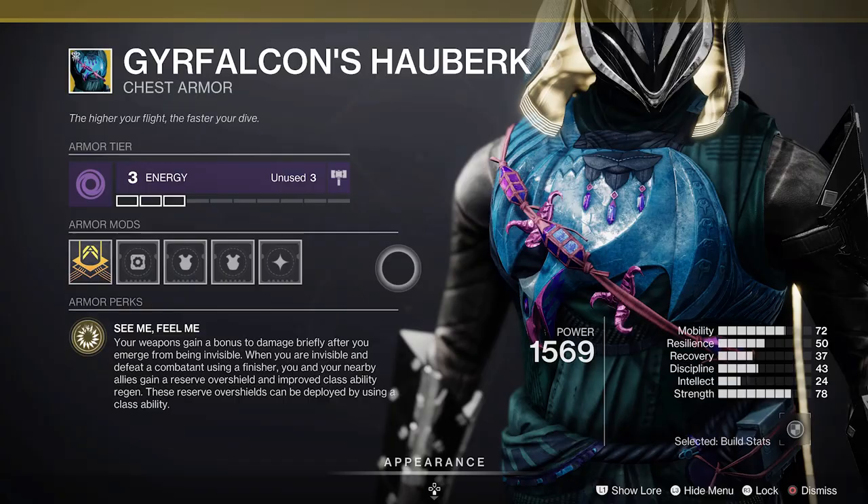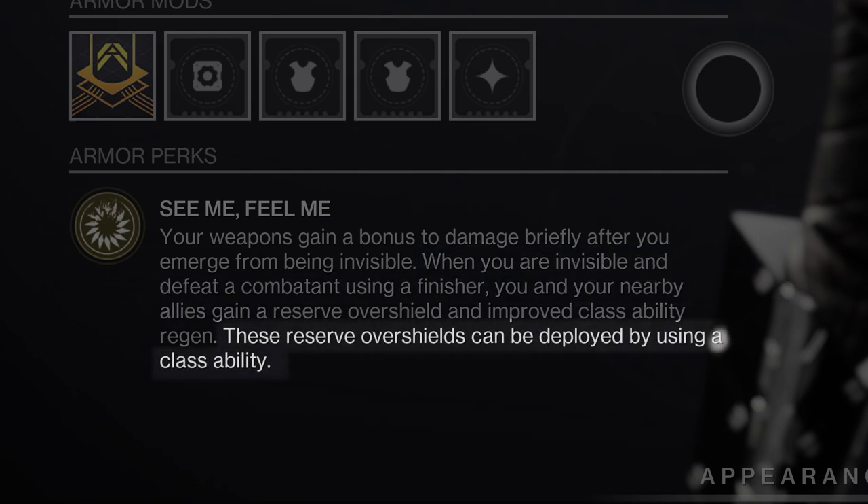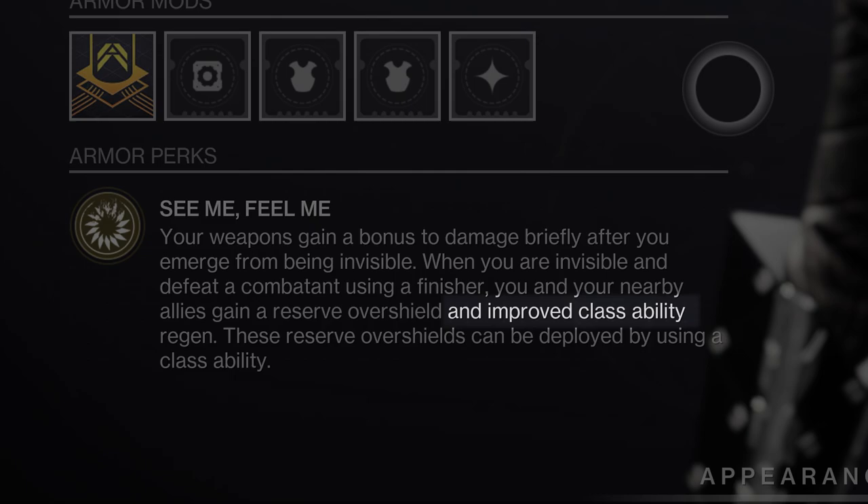In PvE, after you use a finisher while in Invis, Drafalcon's gives you and your nearby teammates a reserve overshield. This reserve void overshield can then be activated individually whenever that guardian uses their class ability. Finishing while in Invis also increases your class ability recharge rate so you can use it very quickly after getting the finish.